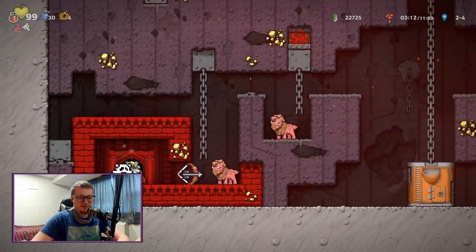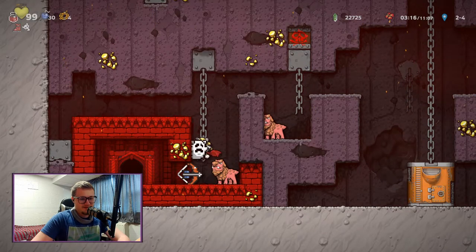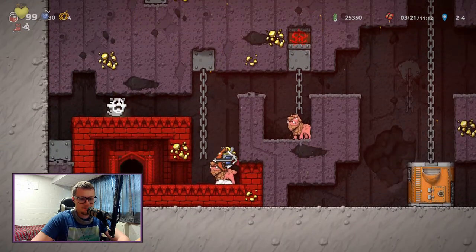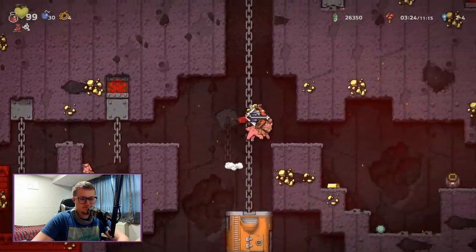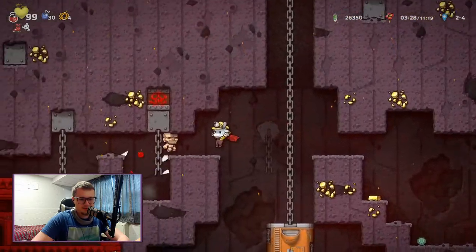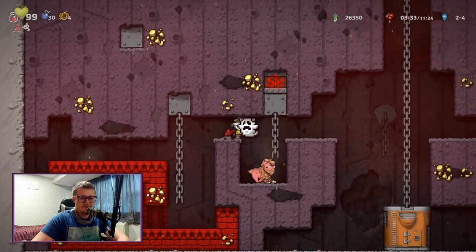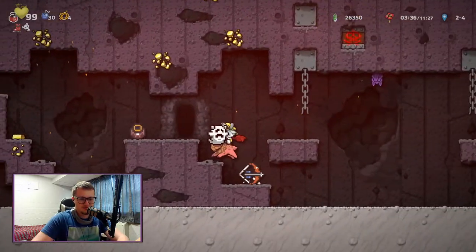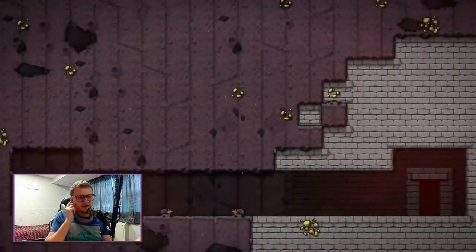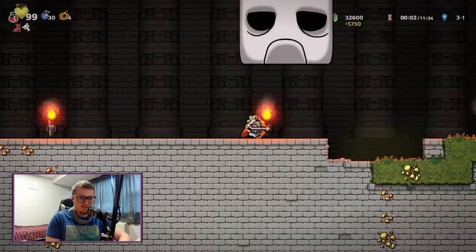Okay, the hired hand was screwing with me, but thankfully the hired hand is now dead. We'll use the ghost jar right here. Get the diamond — just because money is good. I probably shouldn't have kept the rock dog. The rock dog might be an issue. But speaking of, I was talking about doing some Hollow Knight stuff earlier, and there's a Zote mod now to make Olmec into Zote — the almighty Zote from Hollow Knight.